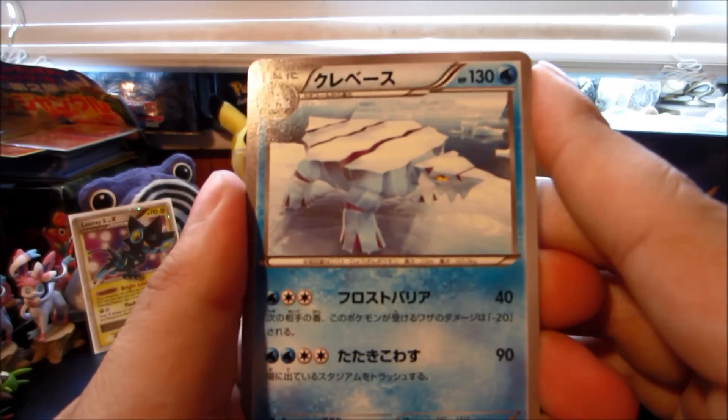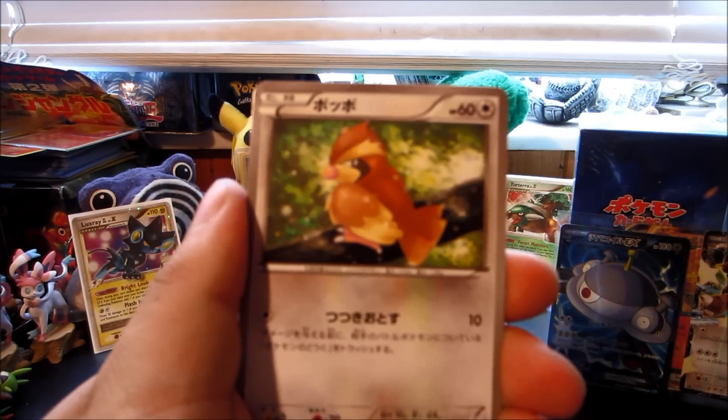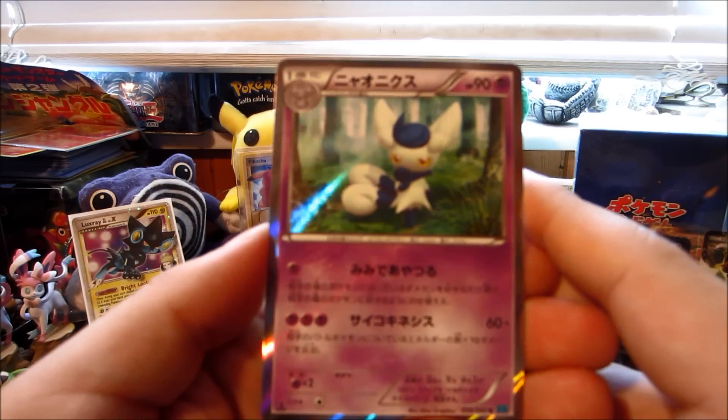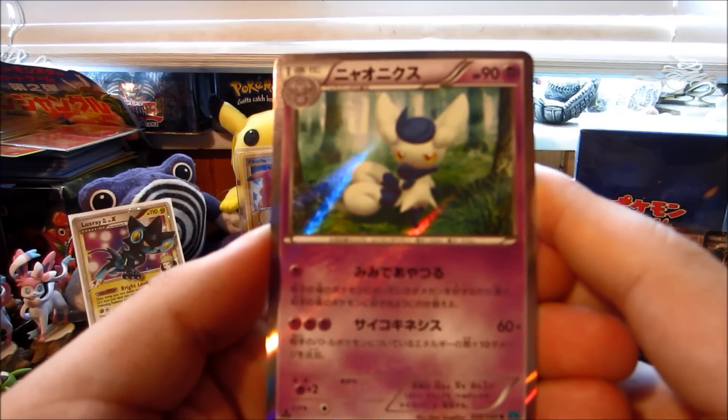We got an Avalugg, a Caterpie, a Pidgey, a Roselia, and — it's not a hollow in English but it's a beautiful hollow in Japanese — Meowstic right there. Very very nice hollow, very nice indeed.